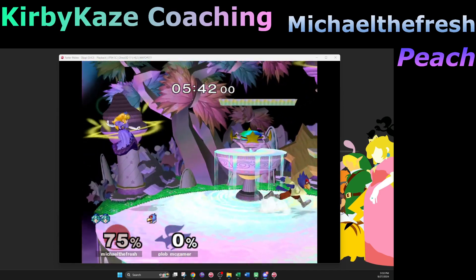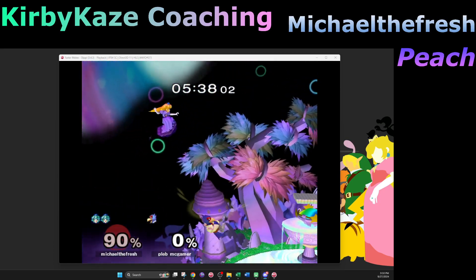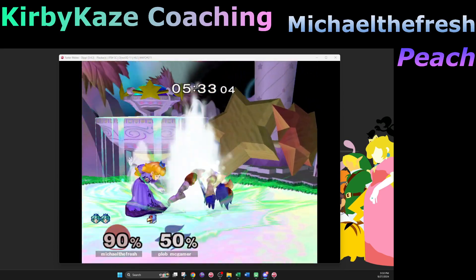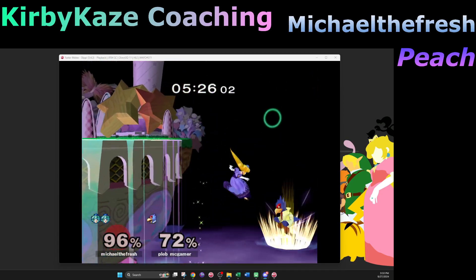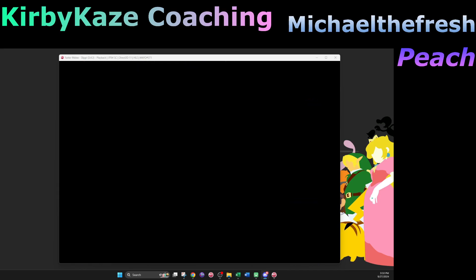I just need to get my hyper floats consistent — I've been working on it for like three years. I have a setup that feels good but in game it just eludes me. That ties into everything we talked about today — just try going slower. Going a little slower is A-okay. I want to try this going-slower thing with the hyper float; I think that is important.